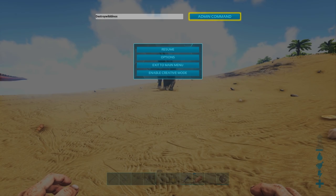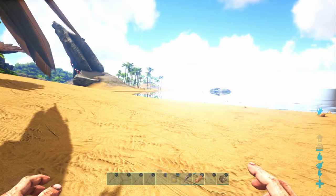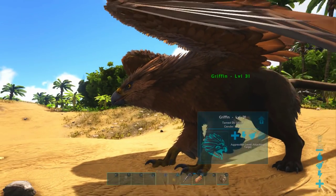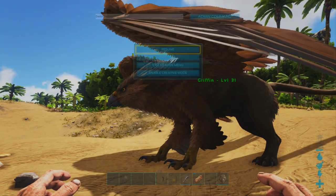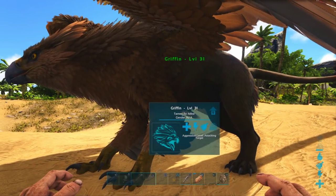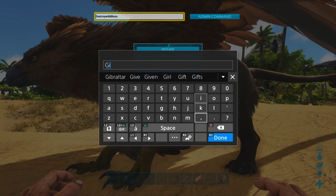Another similar command is the 'destroywilddinos' command, which wipes out every wild dino in the entire area — maybe the entire map — except your tamed dinosaurs. This is helpful if there's an update where a new dinosaur is available and you can wipe out the map and that dinosaur will start respawning in with the other dinosaurs. Or if something like what happened to me happens and it dumps the entire content of a cave right onto the surface and your game is crashing because there's so much going on, you can destroy all the spawns and go back to normal again.